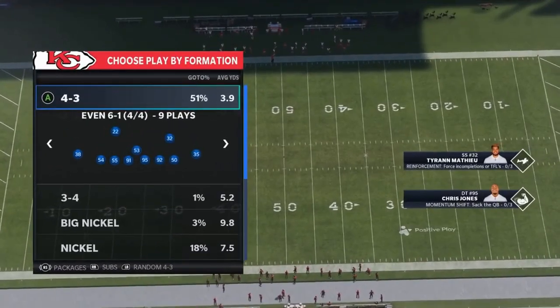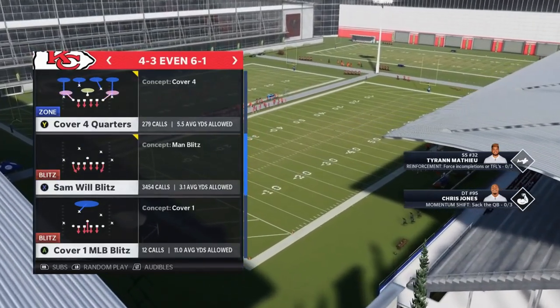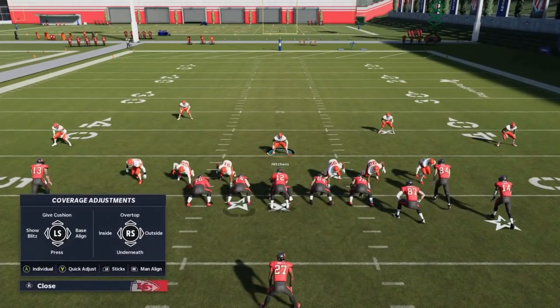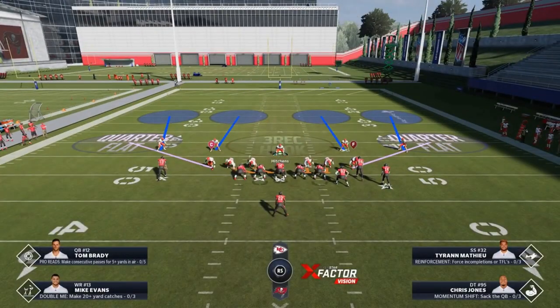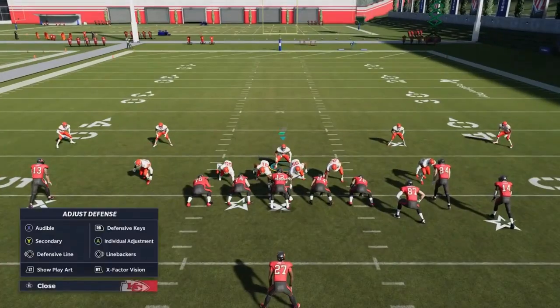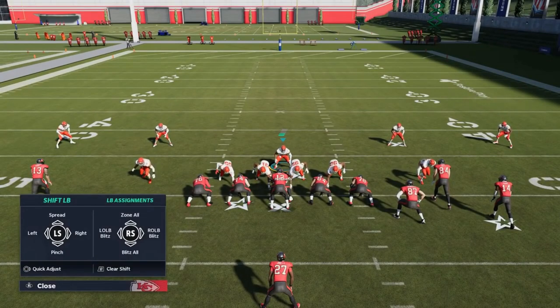Now continuing with the Even 6-1 - in my opinion, one of the best blitzes to run out of this particular book. It's somewhat of an all-out blitz with a couple of different ways to run it. You can run this same blitz out of the Sandwell Blitz and the Cover Four Quarters. I'm going to hit Y or Triangle, base align, Y or Triangle again, show blitz, then Y or Triangle again and base align one more time - basically just to get my cornerbacks and safeties where I want them. Then I pinch my defensive line with d-pad to the left, then down to pinch.